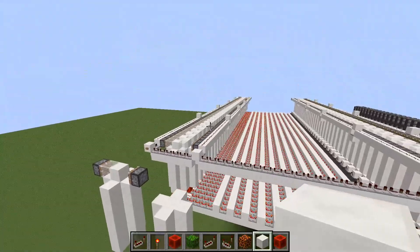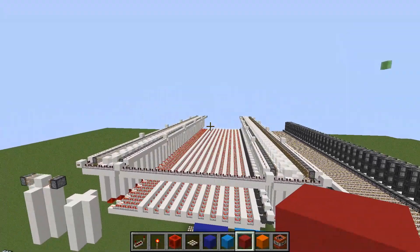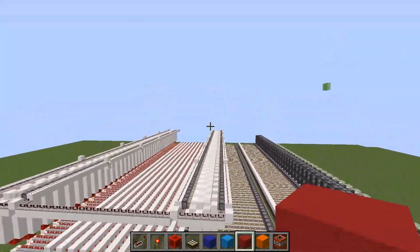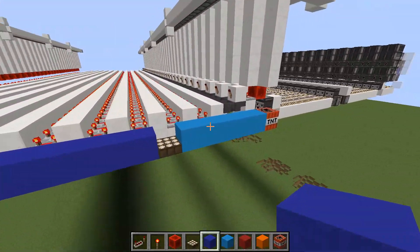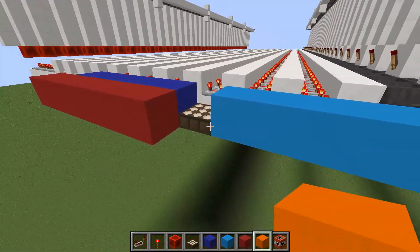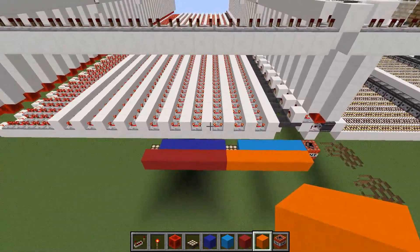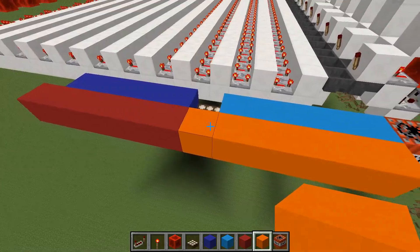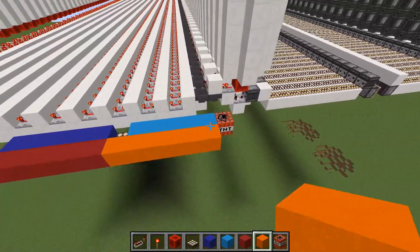Now let's talk about how these detectors are used to determine the speed of the flying machine. If you look carefully at the missile defense system, you might notice that the distance between the Y-Bits is the same as the distance between this Y-Bit and the TNT system. Since these distances are the same, the time it takes to travel from the first detector to the second detector is the same as the time it takes to travel from the second detector to the TNT system. This means that if you record this time and then wait the same amount of time from here, the flying machine should be exactly on top of the TNT system, no matter the speed of the flying machine.